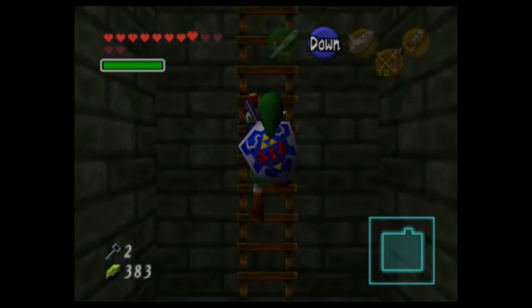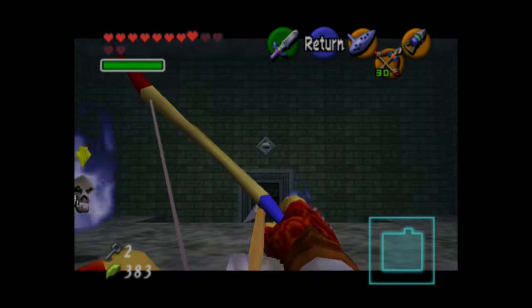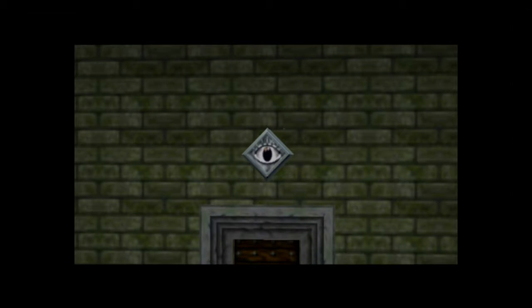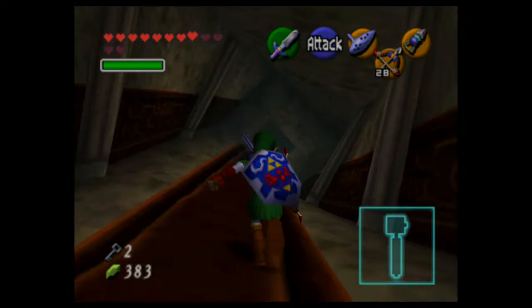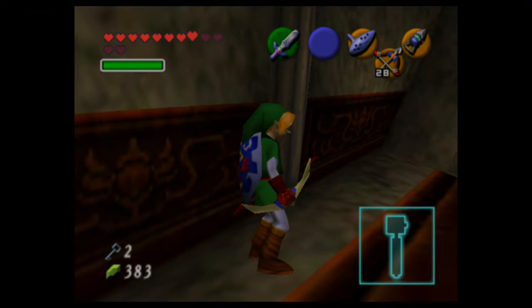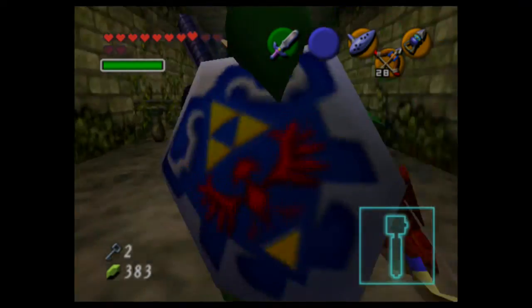One more set of ladders. Gotta re-twist the corridor so we can jump across. For a second I thought that was like Bowser's face while I was moving, but it just looks like some symbol. Hop across before a scary shadow comes.